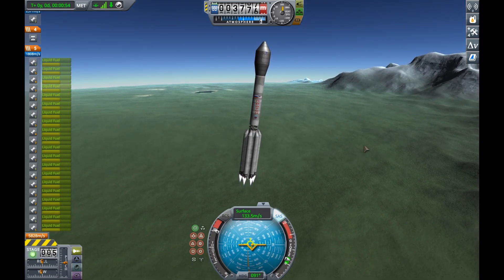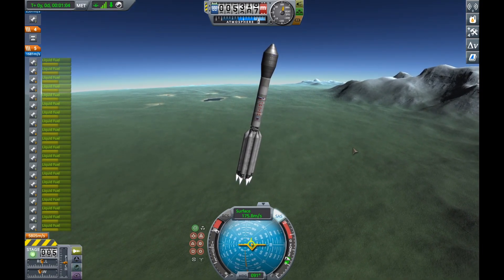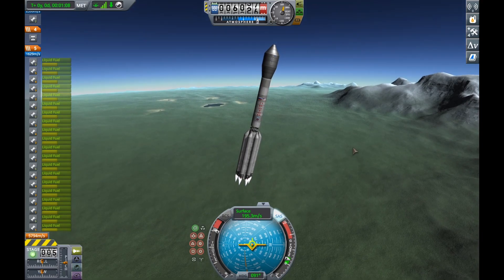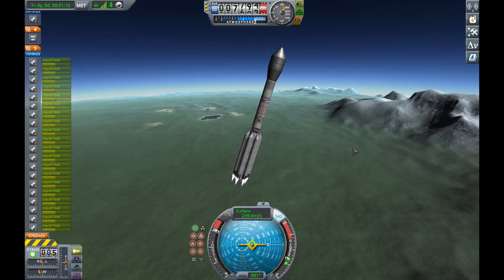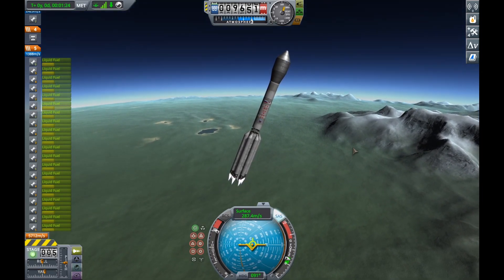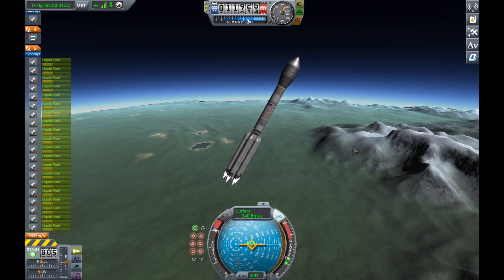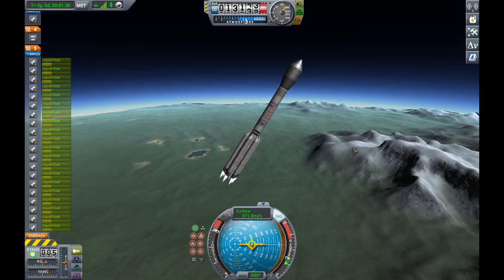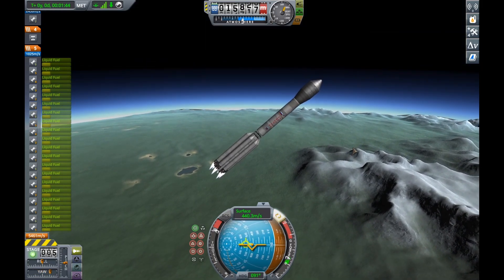Some of my rockets, like this one here, is a very accurate Proton replica. We couldn't get the fairing exactly perfectly, but things in Kerbal Space Program aren't exactly within sizeable ratios to each other, so I had to exaggerate the fairing. But this is in fact a rather accurate Proton rocket recreation launching the Zarya module into a low-inclinated orbit.